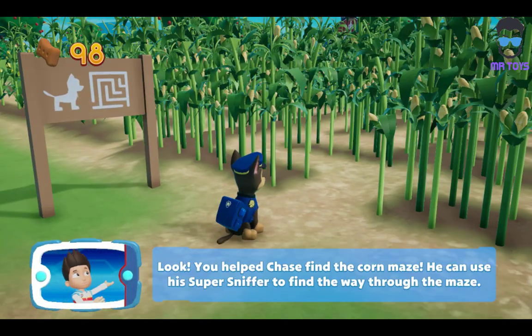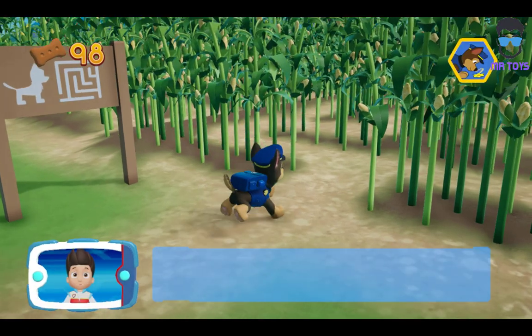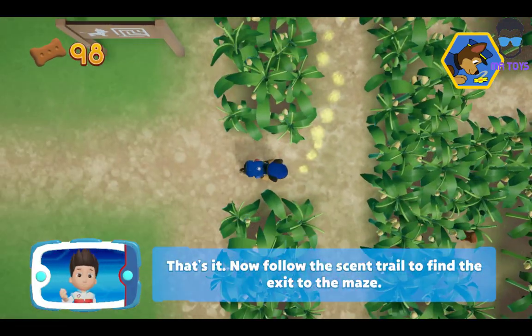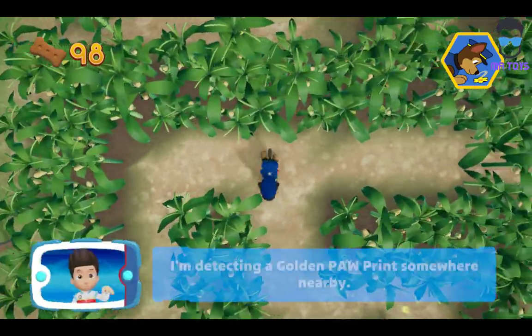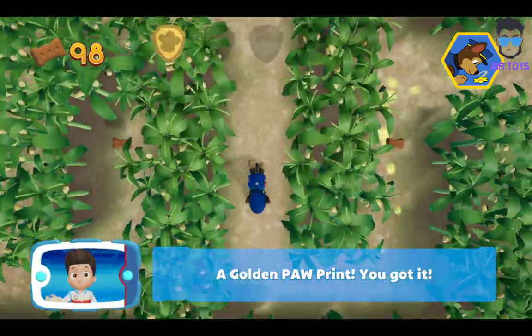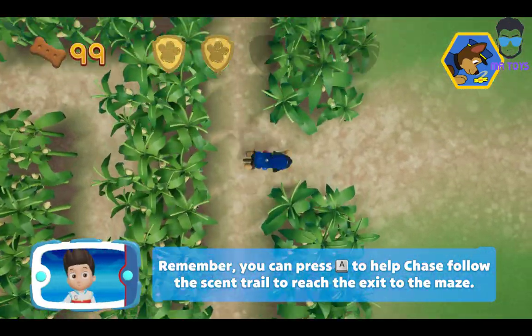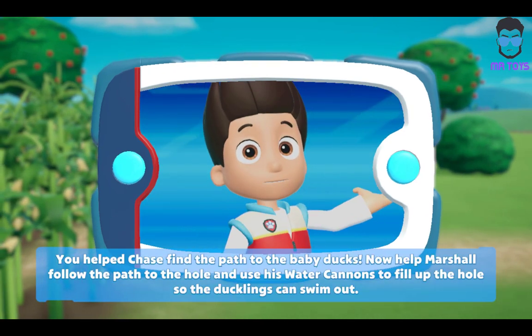You helped Chase find the corn maze. He can use his super sniffer to find the way through the maze. To use Chase's super sniffer, press the B button. All right, here we go. Chase can find his way through the maze using his nose. Press the A button. Now follow the scent trail to find the exit to the maze. I'm detecting a golden paw print somewhere nearby. Remember, you can press the A button to help Chase follow them. You helped Chase find the path to the baby ducks.